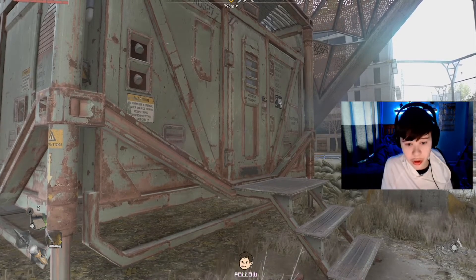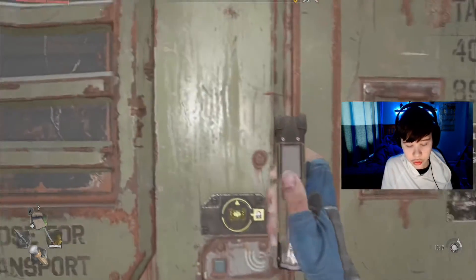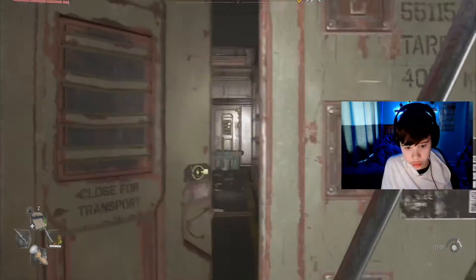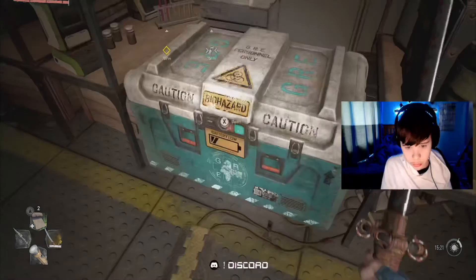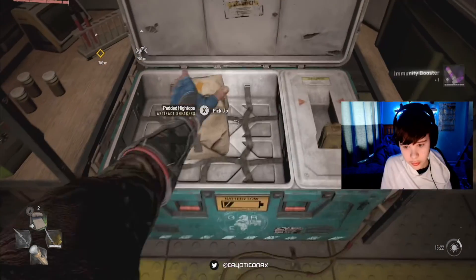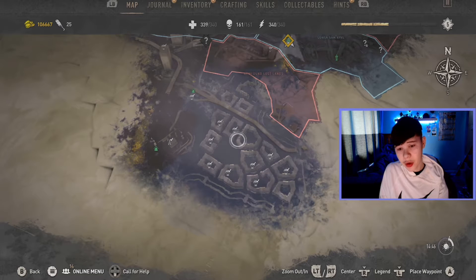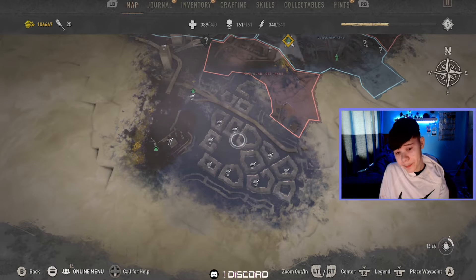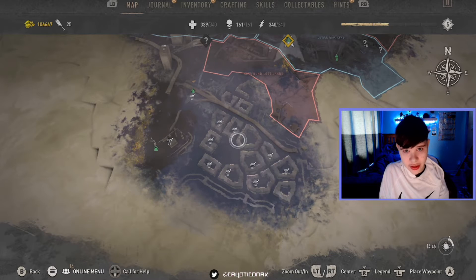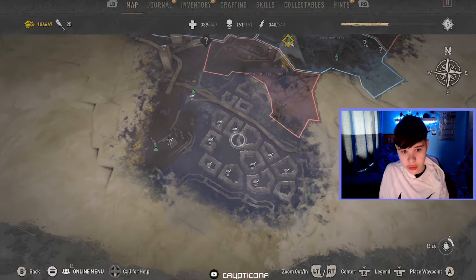Normally when I'm going to get the loot I go on a run. So there is this crate here that I want to show you. Right, so where my marker is is basically the location of where you can get legendaries, epics, and a lot of armor.